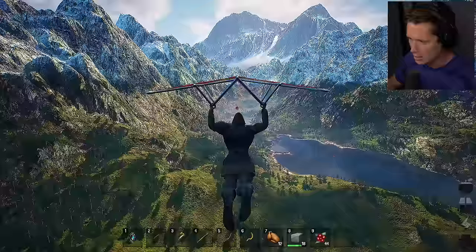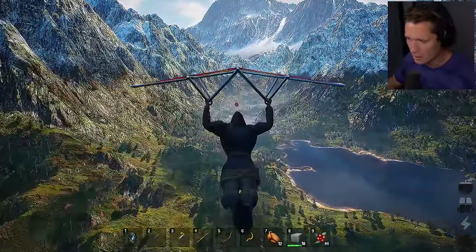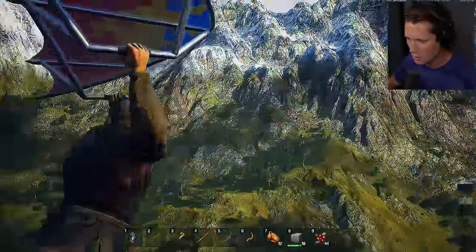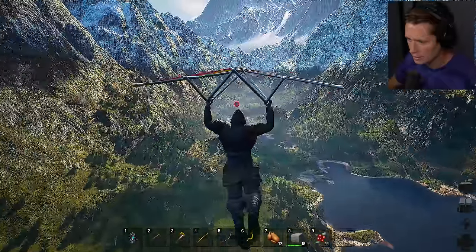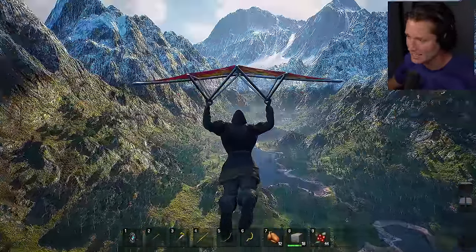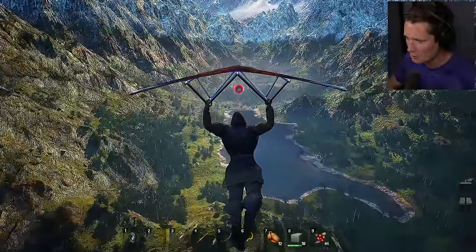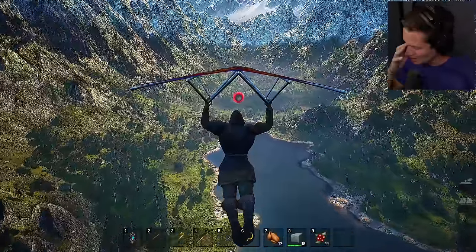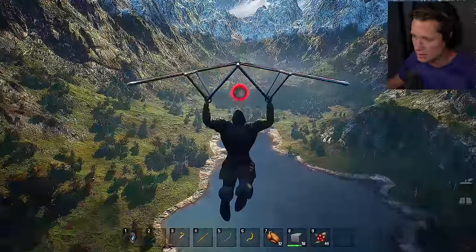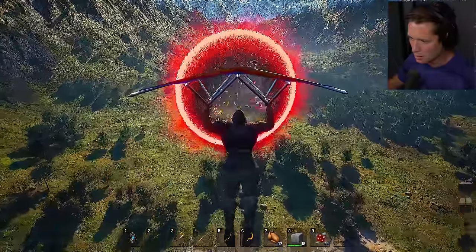Taking the paraglider to the new unexplored area — jumping off the cliff, pressing space to open it. Can change the view with the mouse wheel, might add extra distance. It just goes wherever you're pointing. Gliding down toward the red marker — no clue what's coming next. It's a beautiful day wherever we are. Just going to keep pushing forward through time. We're warping into the new era.